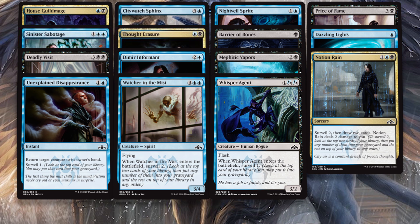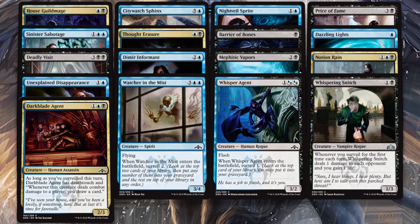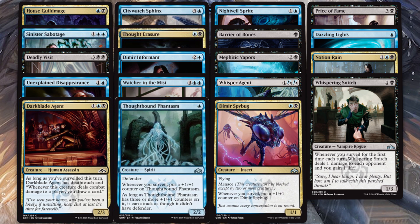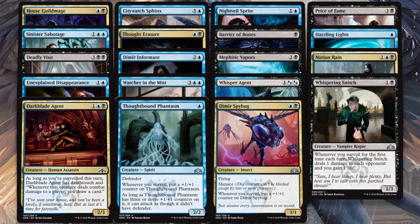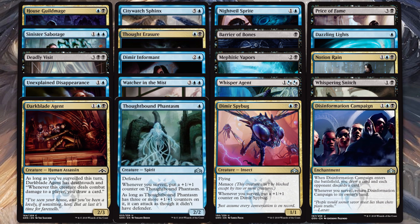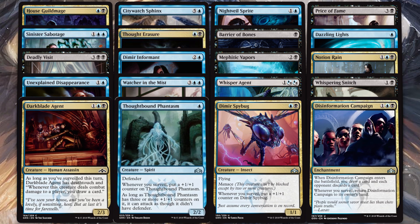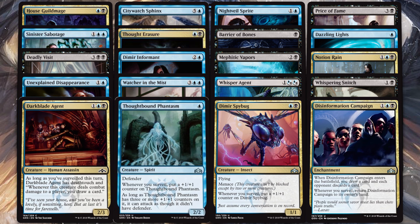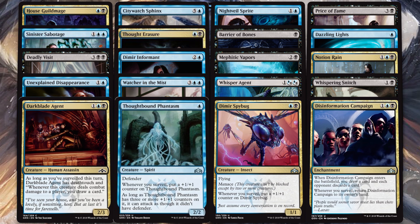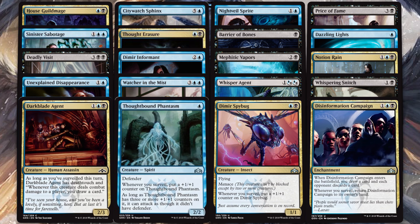Then you have direct synergy with Surveil, like Whispering Snitch that smacks opponents each turn, Darkblade Agent who gets Deathtouch and a great trigger, Thoughtbound Phantasm that just gets straight up huge — so broken — Dimir Spybug that will probably win you games (2 mana for a 1/1 flyer that gets big just for surveilling — that's ridiculous), and finally Disinformation Campaign for constant card draw and discard. Surveil is easily the most supported mechanic we've looked at in the set, by far, not even close. 28 out of 34 Dimir cards either surveil or synergize with surveil, meaning you will constantly have access to whatever you want on the top of your library.